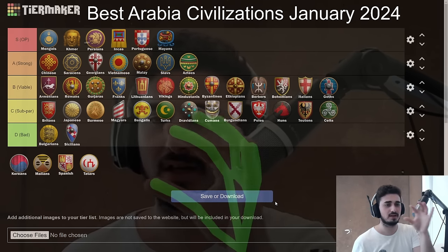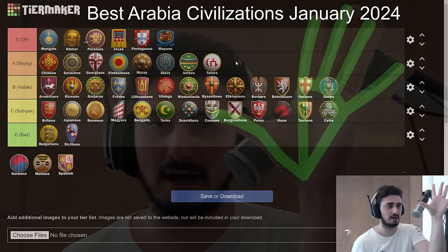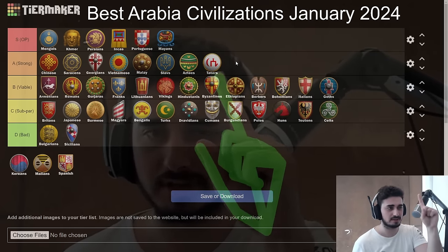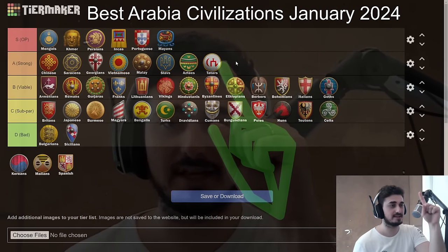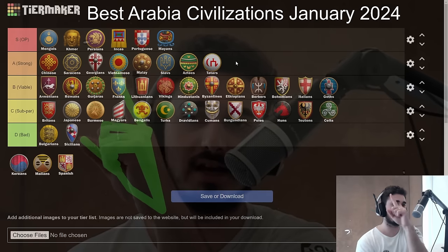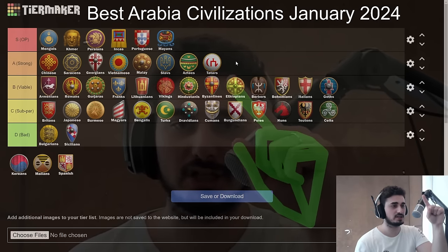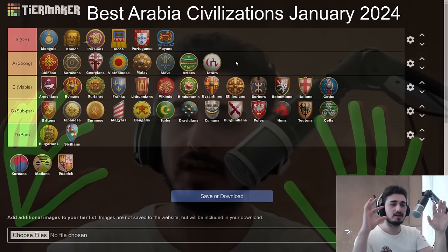Tatars go in A tier, probably just behind Aztecs. Tatars definitely belong in A tier — they have some really good matchups, really strong plays, and a great late game. They just don't feel as strong or OP as the higher-tier civs. I really like the Keshik and the CA with Tatars — those are the two best options.